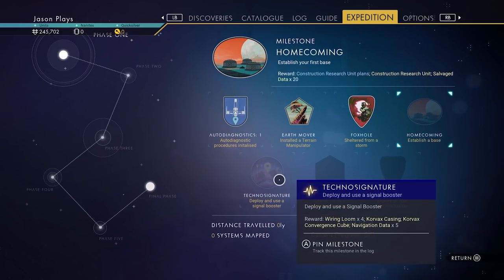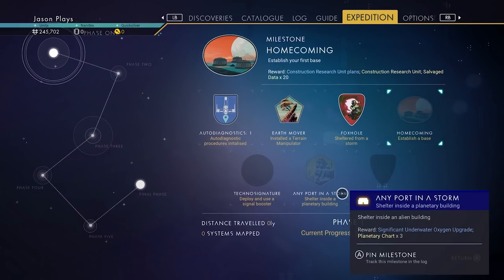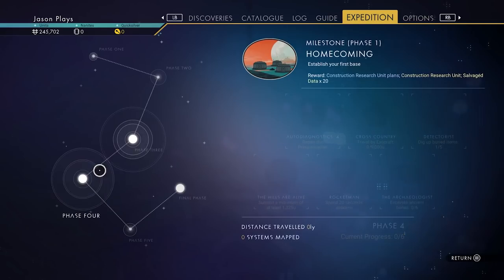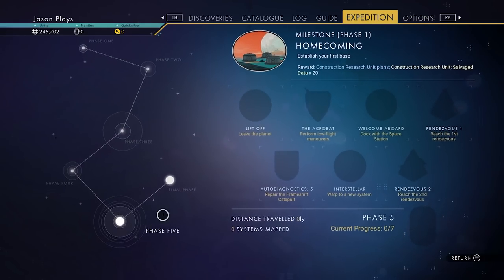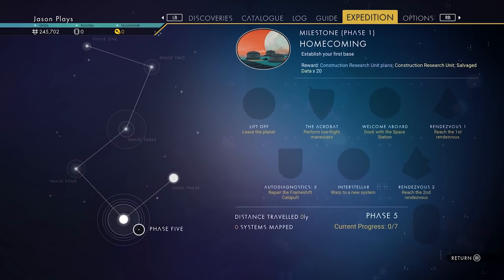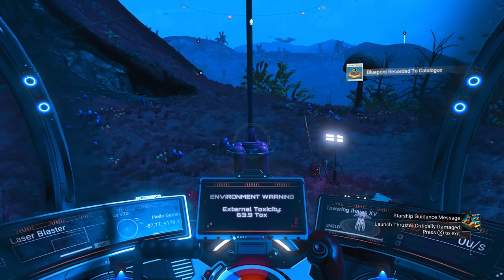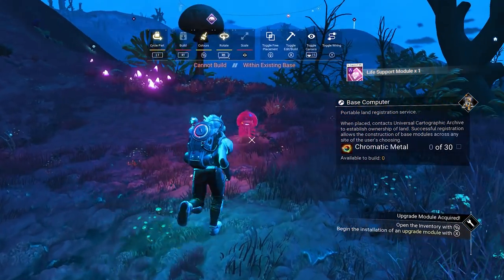We need to make a base. We need to deploy and use a signal booster. We need to shelter in a planetary building. And we also need to explore on foot for another 2500 feet. We got some Phase 2 done. We got some Phase 3 done. So we're kind of slowly trucking along. Like I tell everyone all the time, you don't have to do these in order. Sometimes if you want to repair the frameshaft catapult, you can do that out of order. You don't have to wait until Phase 5. I'm just going to make a base right here.